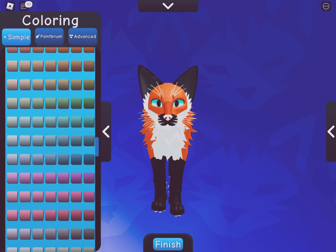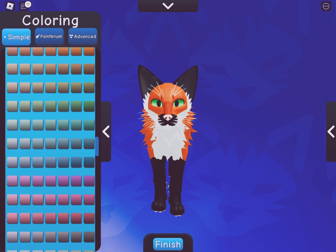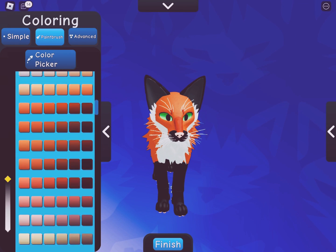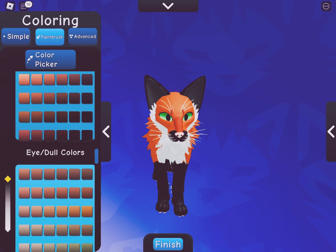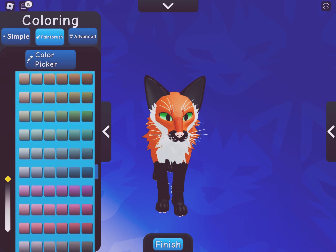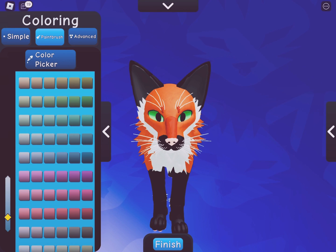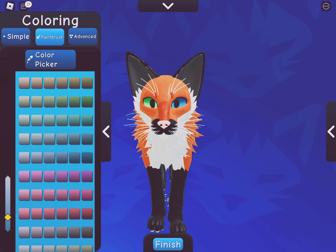You pick the eye color you want, then you go over to the paintbrush, also known as color pickle. You go down to eyes, doll and stuff. You pick the eye color you want, you type it, then you tap the eye — bam.